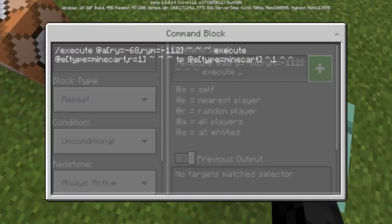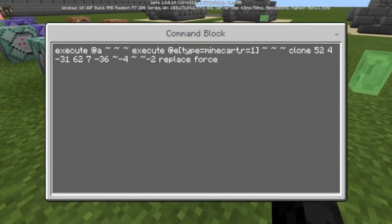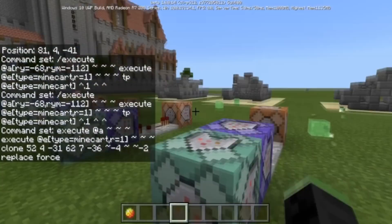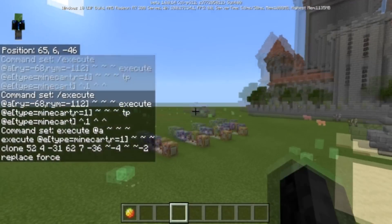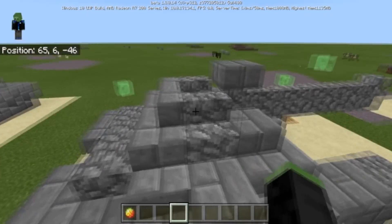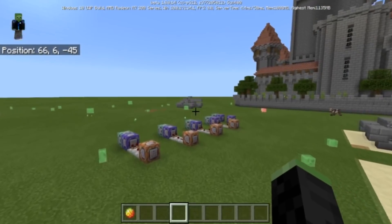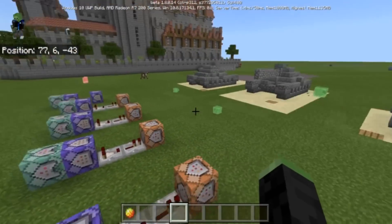The negative68 and negative112 direction uses the same command, teleporting in that direction. The clone for that direction uses negative four and negative two, replace force. When you clone with replace force, it takes the source build and moves it to the destination, replacing everything there and forcing the blocks. As long as you keep teleporting the minecart, the cloned build follows — which lets you create a really cool drivable vehicle.